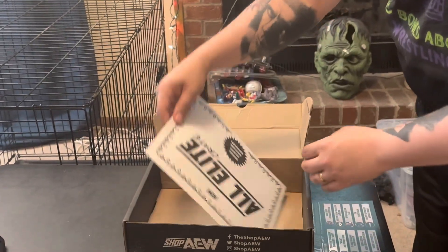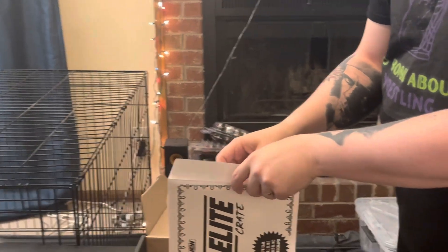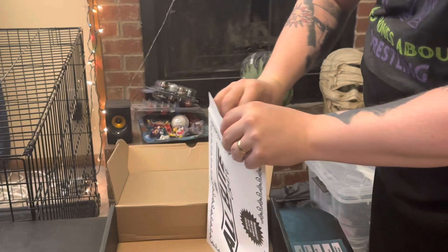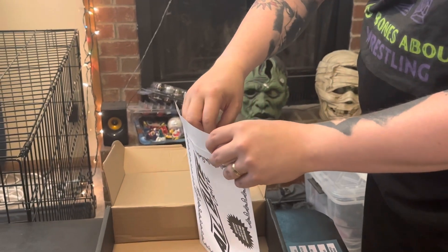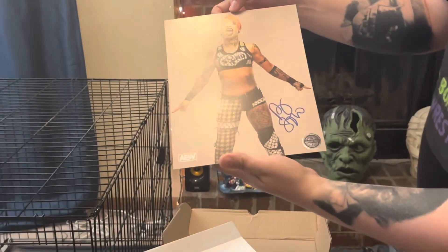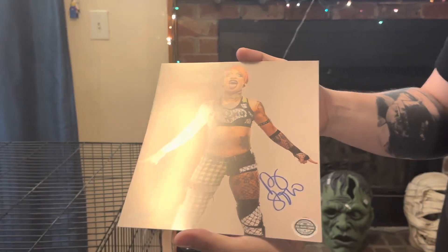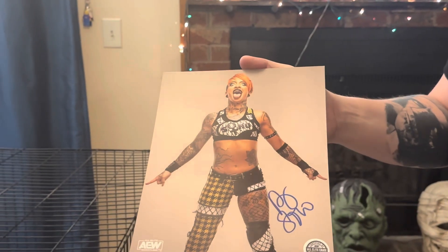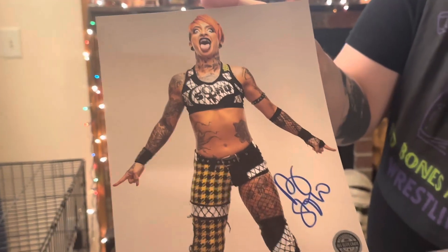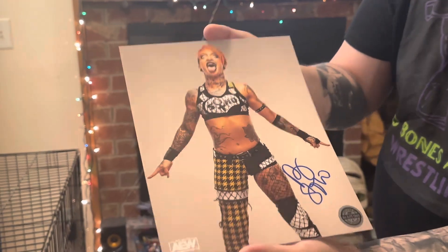We've got an All Elite Crate official All Elite Wrestling autograph. It's pretty cool. My hands are pretty clean — I don't want to mess it up. This is one of the cooler parts of the crate. This month's is Ruby Soho. And it's got a certification seal. So that's pretty sweet.